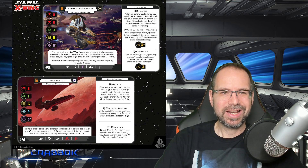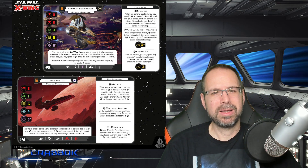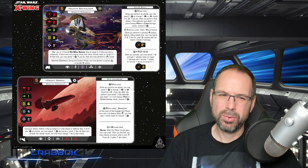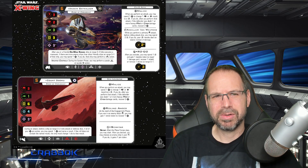Anakin is here in the Eta-2. You've also got Dooku in the wonderful Scimitar, which I always enjoy — although it's maybe not the best ship in the game, it's still really cool and groovy, and it has those little moving wing pieces, which always seemed unnecessary, but I'll always take unnecessary cool.